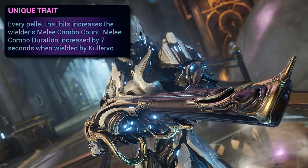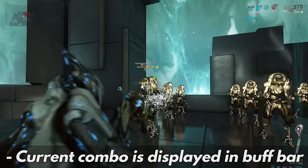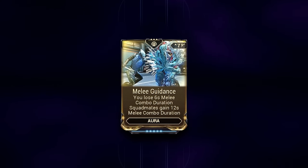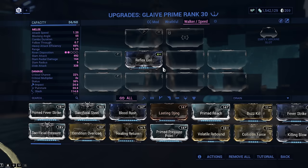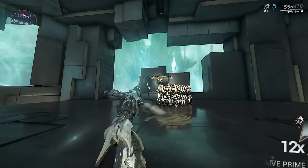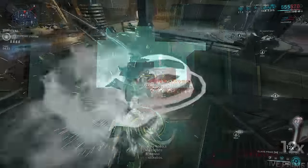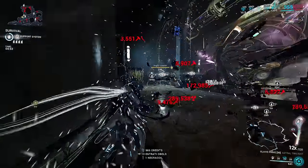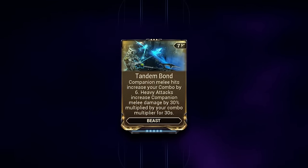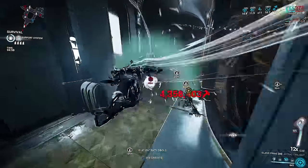Thank you to unoriginalgn in my Discord for letting me know about this. The Rauta shotgun builds combo on pellet hit, of which it has a lot, making 12x very easy to reach. Combining that with the Melee Guidance aura — which with no other combo duration buffs gives you a negative 1 second combo duration — and any amount of heavy attack efficiency means on heavy attack you lose no combo, giving you a permanent 12x damage multiplier. If you'd rather not give up your primary, Tandem Bond on your companion also works, though it requires them to get melee hits and takes a little while to build up.